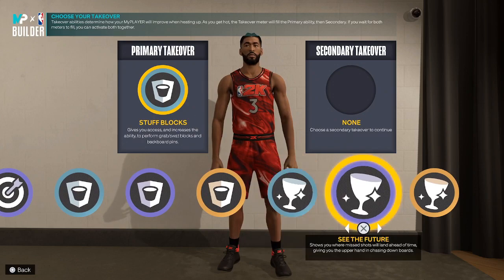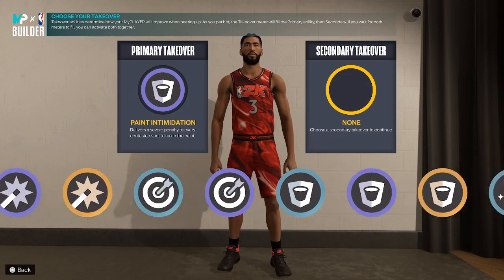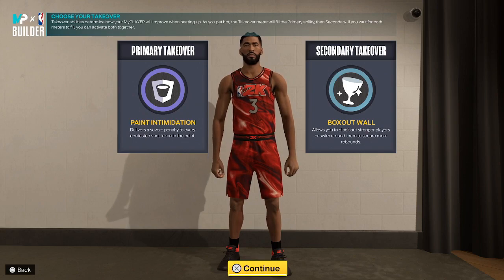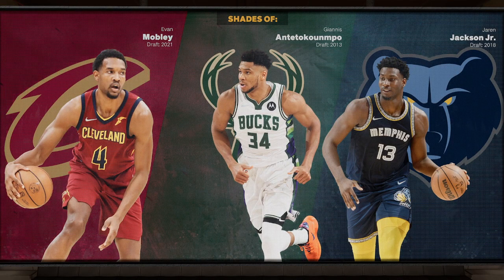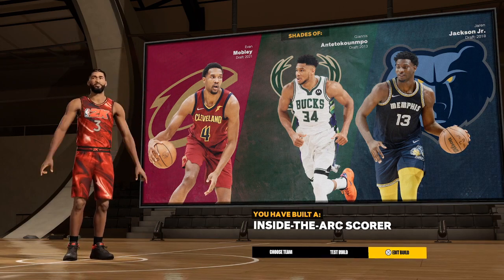We'll do pain intimidation and see the future for takeovers. I'd do either box out wall — allows you to block out stronger players or swim around them to score more rebounds. That's like the OG badge. Here's the other build. The only difference is the Evan Mobley comparison. Inside the arc scorer — I like that name better. Now we're going to blast through Jokic and get that done quick.